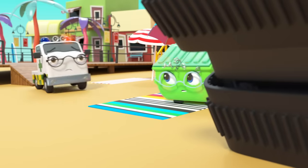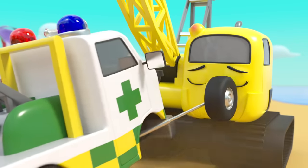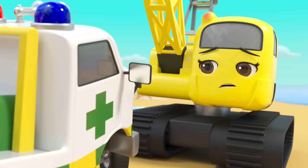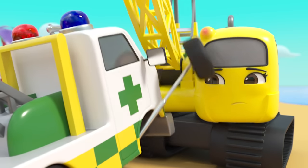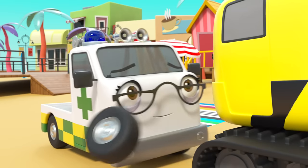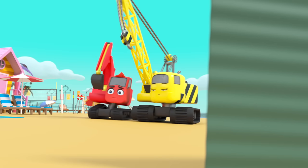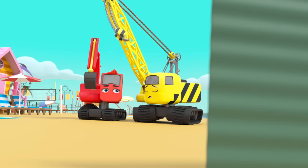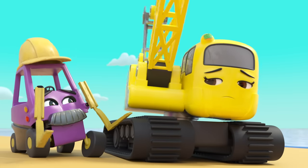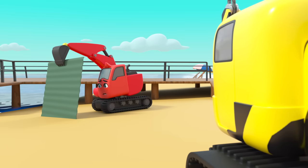Amber the ambulance is here to check that Daisy is okay — that was quite a bump. Phew, she's okay — that's much better! They still need to add the roof. But now Daisy is a bit scared, and Diggly isn't strong enough to carry it.